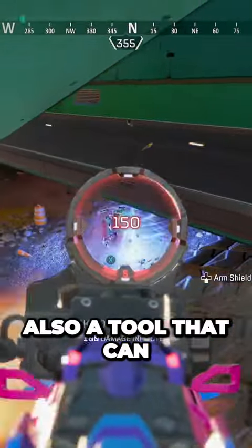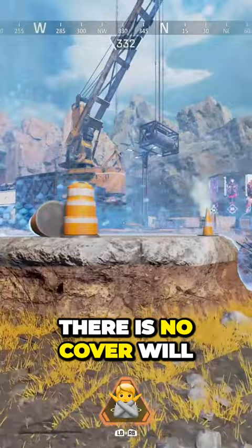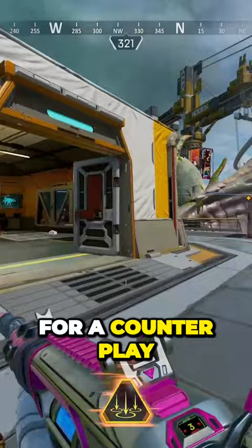The dome shield is also a tool that can be used to support your team purely by creating makeshift cover. Dropping the dome shield down in larger open gaps, or anywhere where there is no cover, will leave your team with 12 seconds of cover to reset by healing up or getting ready for a counter play.